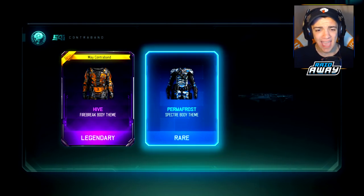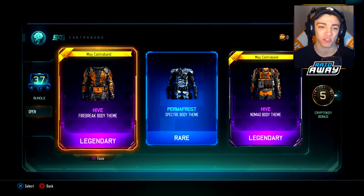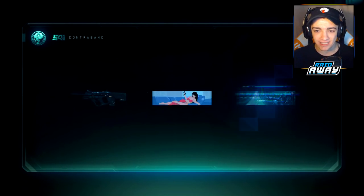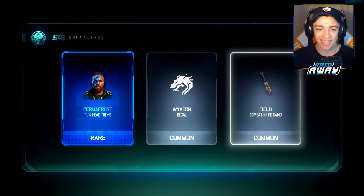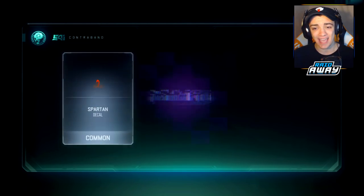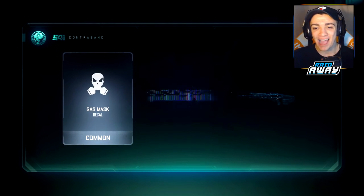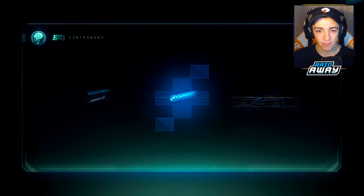We're getting these Hive body themes for all the specialists right now — even the Permafrost one from the last Snow Blind update. Drop a like! We're looking for the Hive camo as well as the two new DLC weapons. We're definitely going to get the new DLC weapons, but I'm hoping we get the camo right away too, because I always like having the limited time camos. I'm going to be uploading all these videos today. Hive on the Outrider Permafrost — we have 34 more to go.